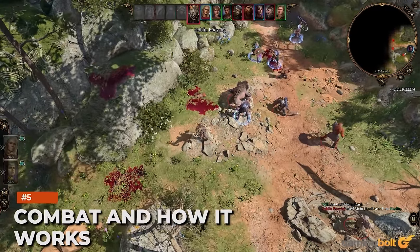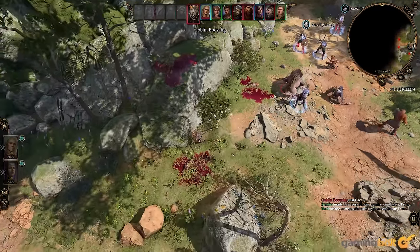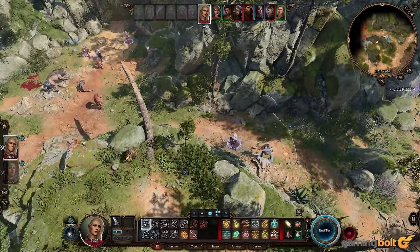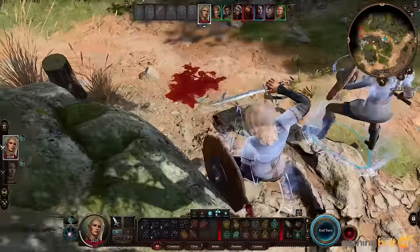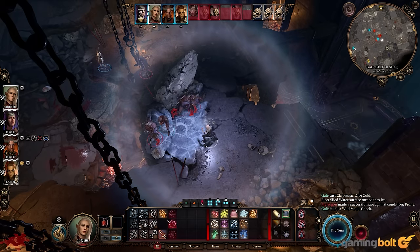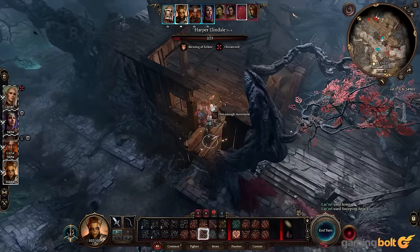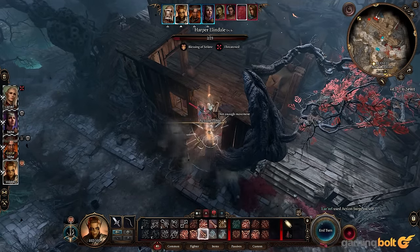Baldur's Gate 3 combat is turn-based. You can attack with weapons, cast spells, throw items or people, shove enemies off rooftops, and jump to access high ground. You also have a set amount of movement points determining how far a character can move per turn. Since this is based on Dungeons and Dragons, there are attack rolls, saving throws, death saves, critical hits, and much more — all influenced by an invisible die.